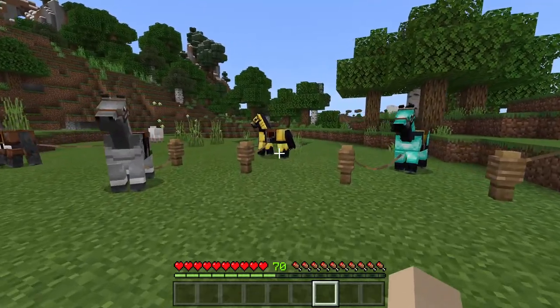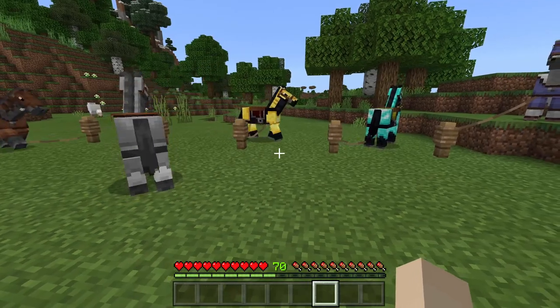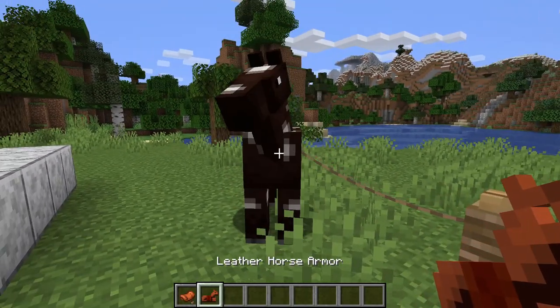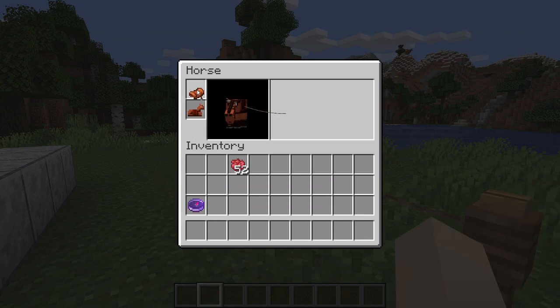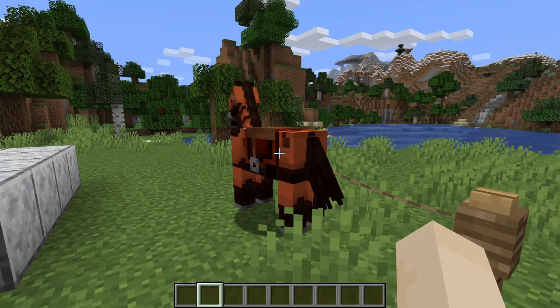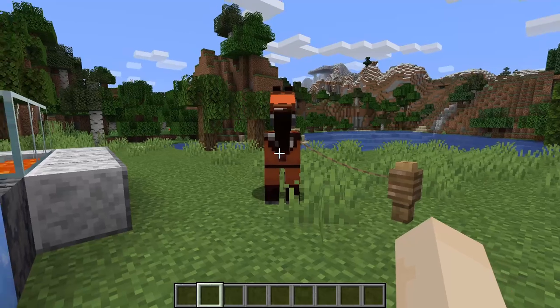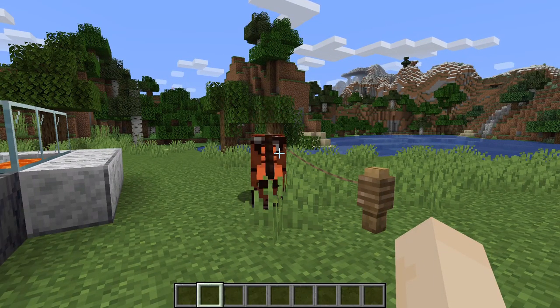And as I mentioned, gold is better than iron, unlike for humans. In Java, all you really need to do is go to the horse and right click on it, and you can place everything on it. See, you don't even have to get on the horse. But make sure that you right click on the horse with the horse armor, otherwise you're going to get on the horse.